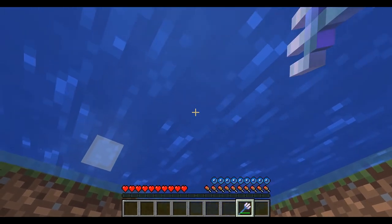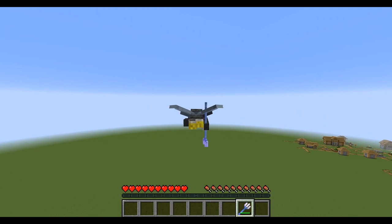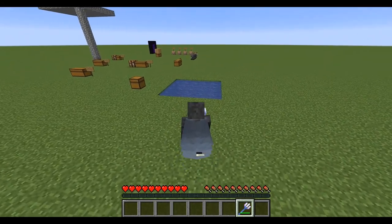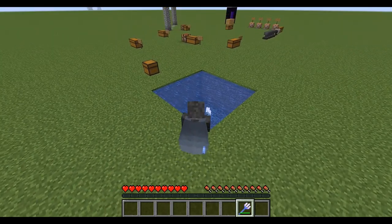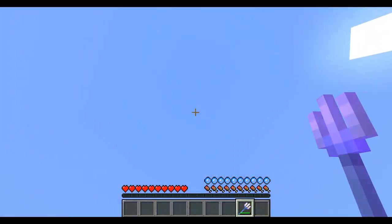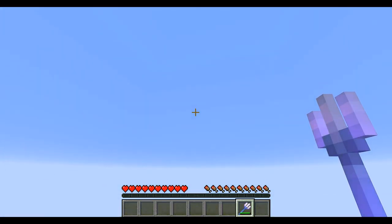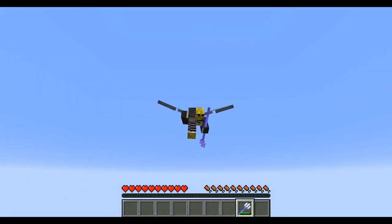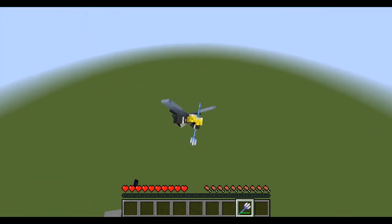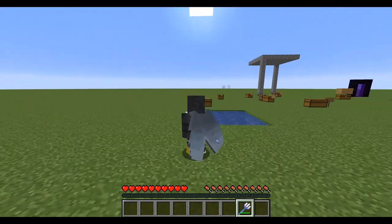You can't do it a hundred percent of the time and it's not always as good, but sometimes it's even better. Try to be completely out of the water, just barely in it. As you're leaving, the water doesn't get in your way and you get to launch because the elytra takes over — that's why the combo works so well.